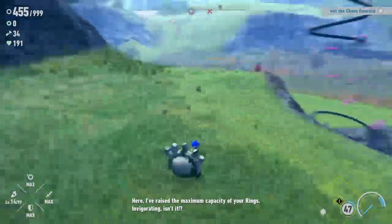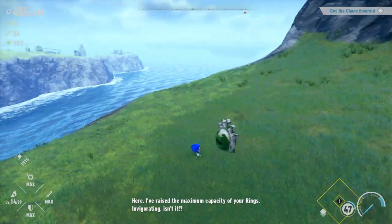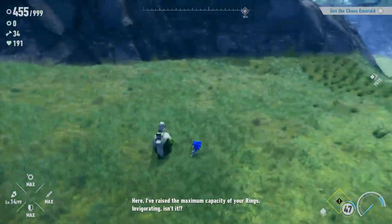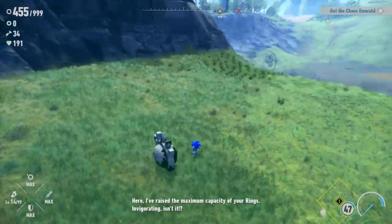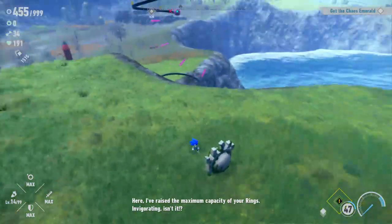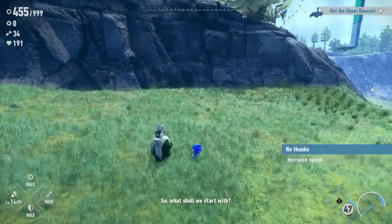That gets her maximum ring capacity — that's the quickest way I found to do it. Going fishing, getting enough points to buy enough cocos. We have 1,987 to 10,987 to pass over. Okay, no thanks, we're all done now.